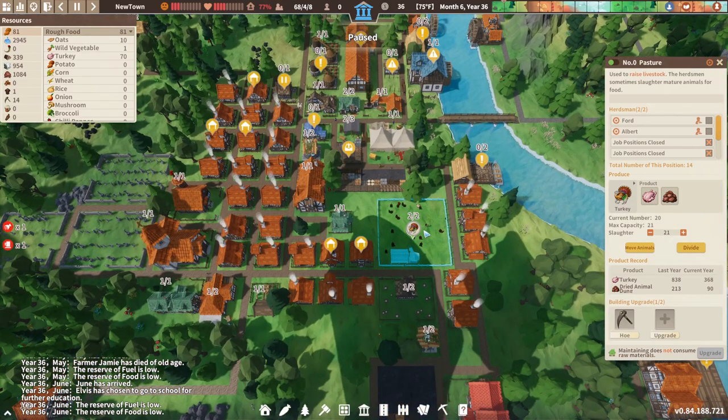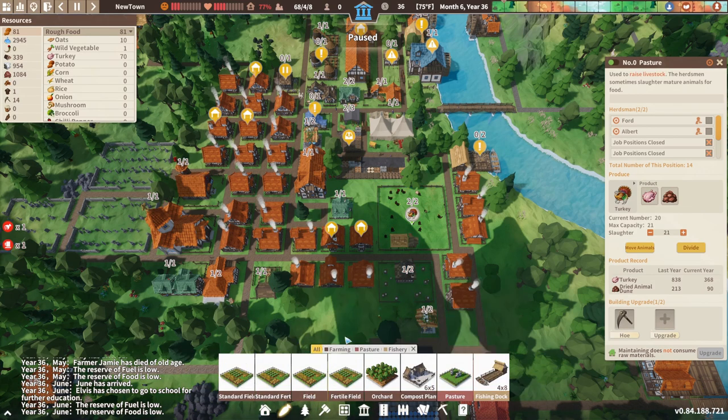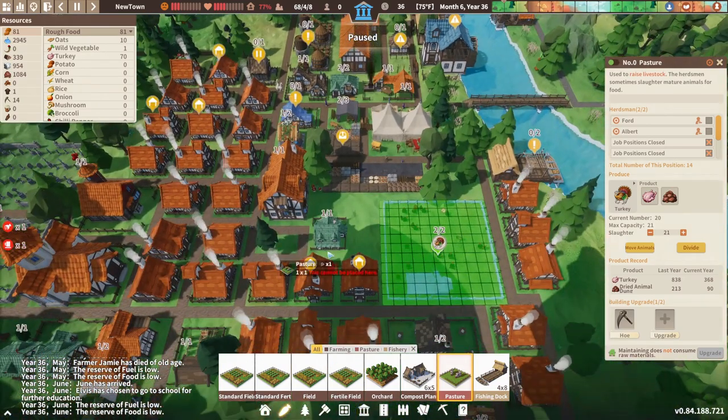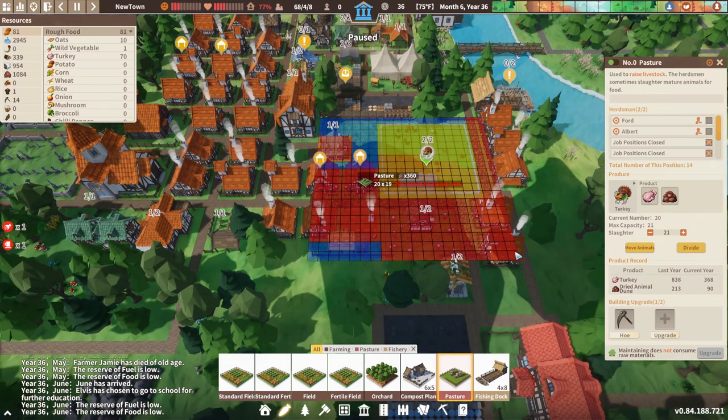We might look at making this field bigger, although we are going to have to relocate quite a lot of stuff. Let's have a look at the pasture. If I wanted to make this a 20 by 20, I don't really want to move this bathhouse. So we're looking at maybe this line here - 20 would take us across the front of those houses and then all the way up to here. So we'd have to get rid of our beekeeper, those two houses, that well, the police station and a few other things.